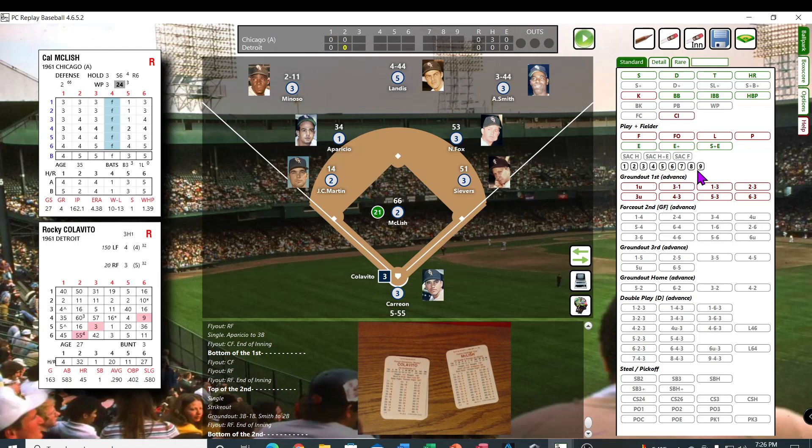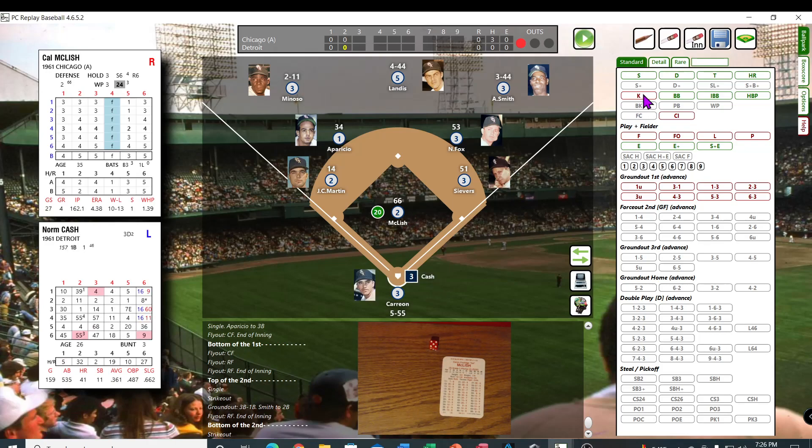Bottom of the second. Rocky Colavito — it's only game three, big year that year in '61. Roll a 13 — struck him out. Norm Cash had a couple home runs on opening day against Cleveland. Rolls a 40 to 44 — this must be my number today — it's going to be a base hit. Cash gets their first hit of the game.